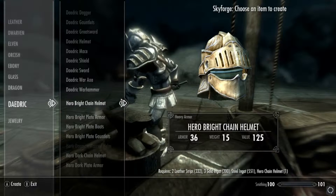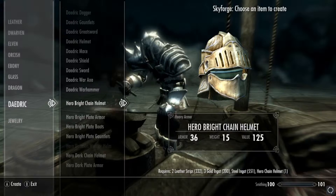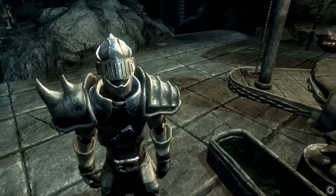We've got our new chain armor and we've just gone into Daedric. Near enough at the bottom it says the Hero's Bright Chain Armor, and I think this is just a slight variation of the original chain armor — obviously it's going to be gold instead of that silver-bronze sort of glare. So we're going to chuck this one on instead of the one we currently have. This is the gold version — it does look pretty damn cool. It just makes me really happy every time I see it.